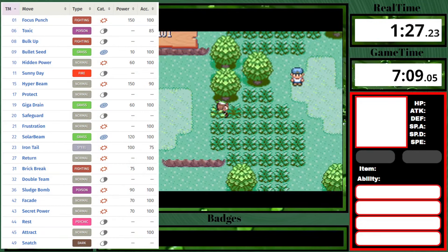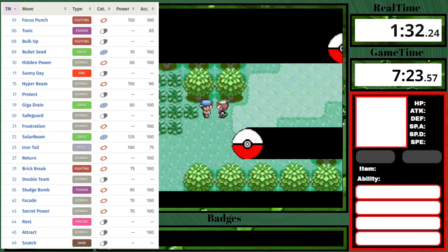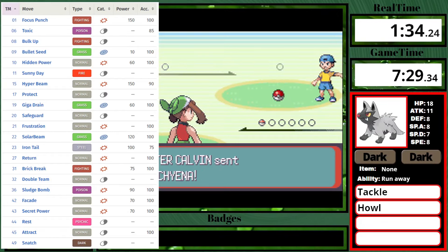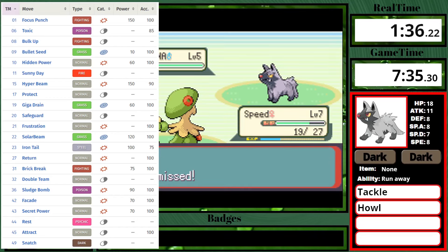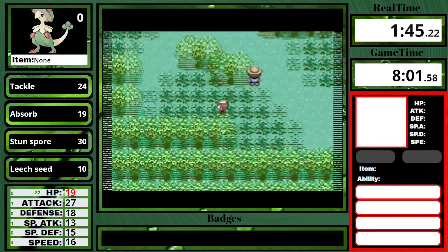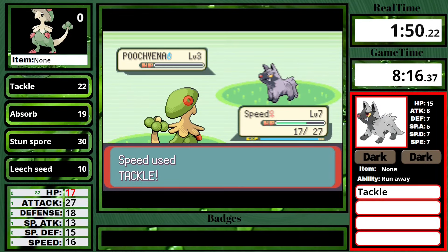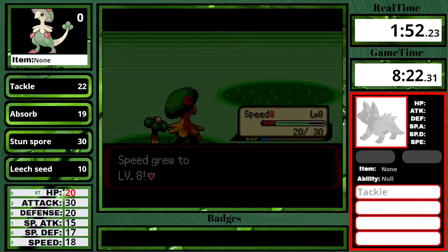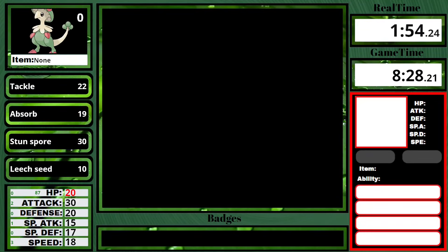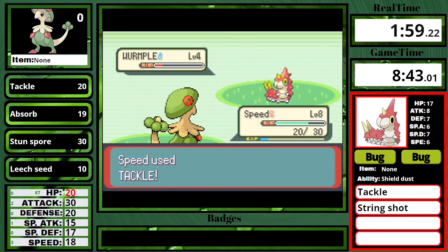If we take a look at the TM set, it's mostly grass, fighting, and normal moves, but the main notable moves are Focus Punch, Bulk Up, Bullet Seed, Hidden Power, Giga Drain, Solar Beam, Iron Tail, Return, Brick Break, Sludge Bomb, and Secret Power. Bulk Up is a really good move on there, because the TM for Bulk Up is given by Brawly when you defeat him in Dewford Town. Having fighting moves will definitely make Watson a lot easier, especially because of his Magneton. I could just set up once or twice on the Voltorb and sweep, so that's going to be really nice.